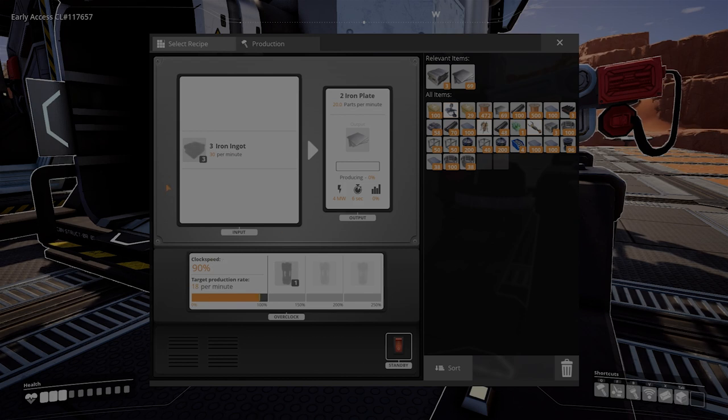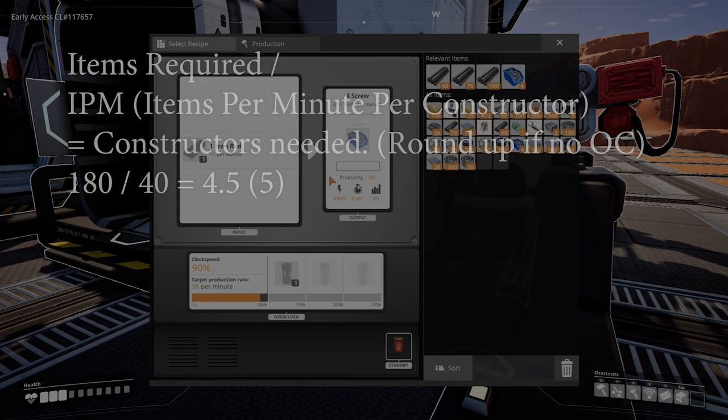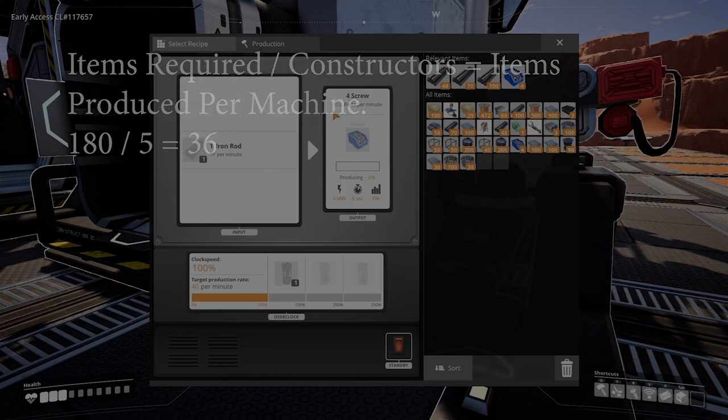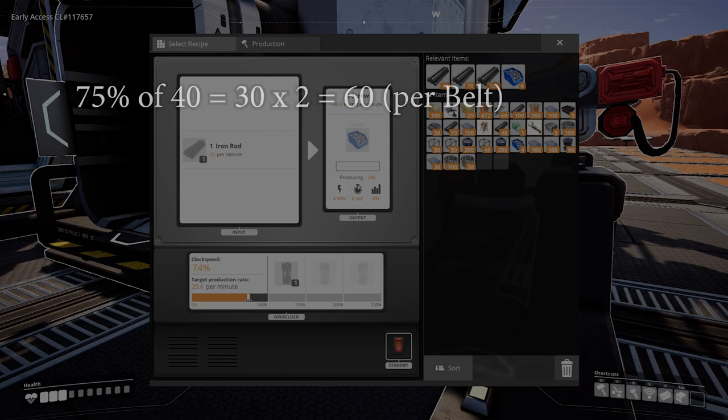Knowing we need five constructors for iron plates, we can also see we'll need 145 iron ingots and 145 iron ore for this line. Looking at screws, dividing the 180 needed by the 40 screws per recipe shows we need a minimum of five constructors, giving a surplus of 20. However, to make transporting the screws easier, it's much more ideal to use six constructors running at 75% clock speed, giving 30 screws per minute per constructor — making for an easy merge along a mark one line.